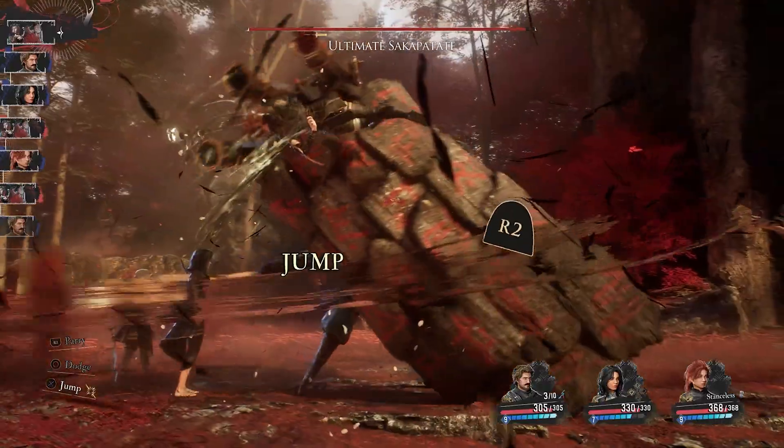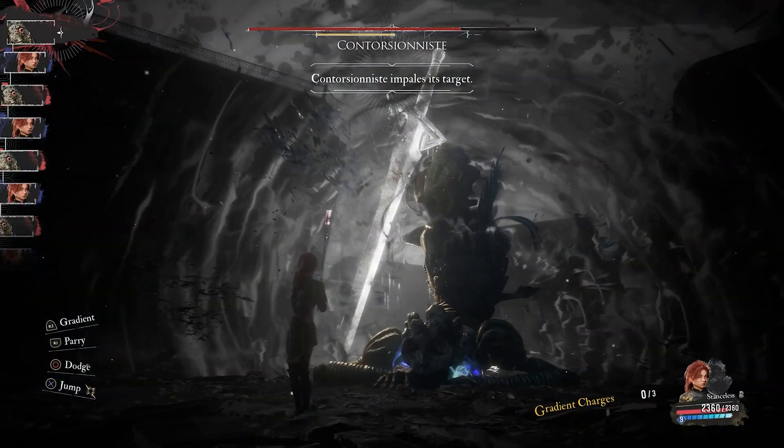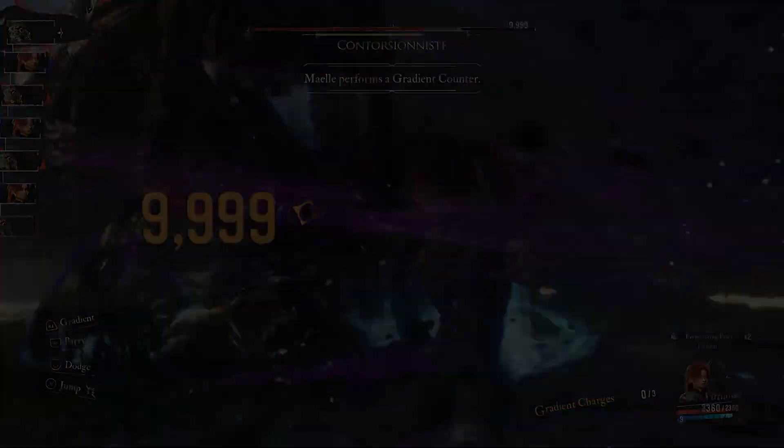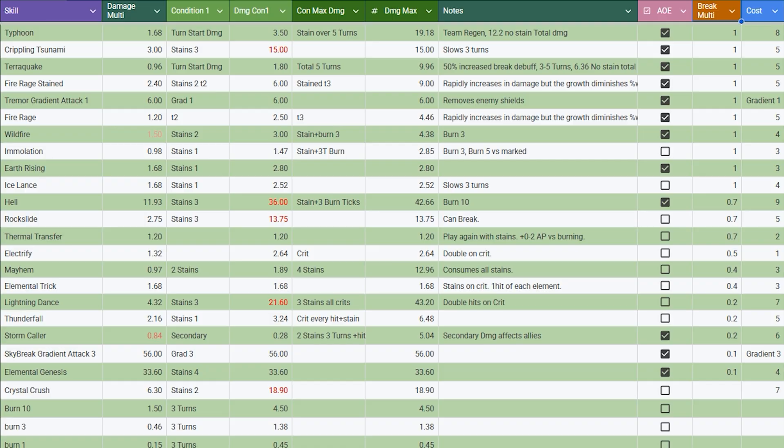If you've noticed dealing more break damage when dealing more health damage, it's because that's how it indeed works — but that's not the full story. While you always deal break damage proportional to your actual damage, each ability has its own break multiplier that determines how much of that damage also contributes to breaking enemies.